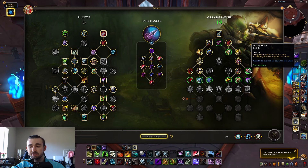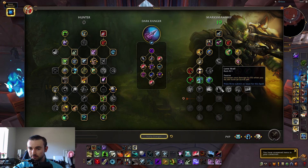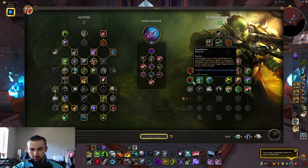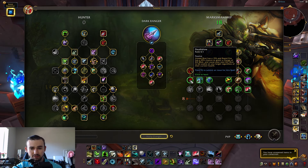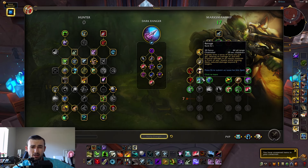Steady Focus — use Steady Shot twice in a row to gain 8% Haste for 15 seconds. It's now a one-point node, moved from the Lone Wolf spot. Serpent Stalker's Trickery is unchanged at one point. Death Blow gives Aimed Shot a 15% and Rapid Fire a 25% chance to grant a charge of Kill Shot, making your next Kill Shot usable on any target regardless of health. Then there's Barrage here now.